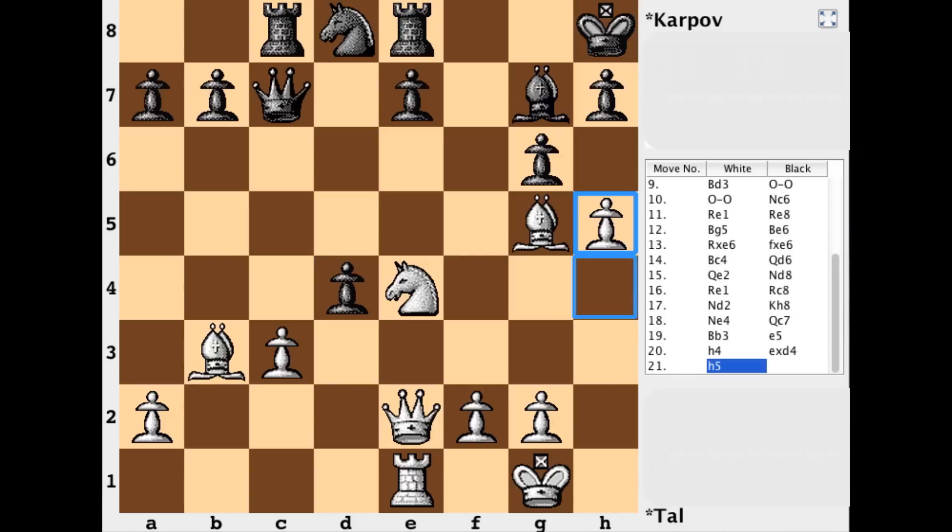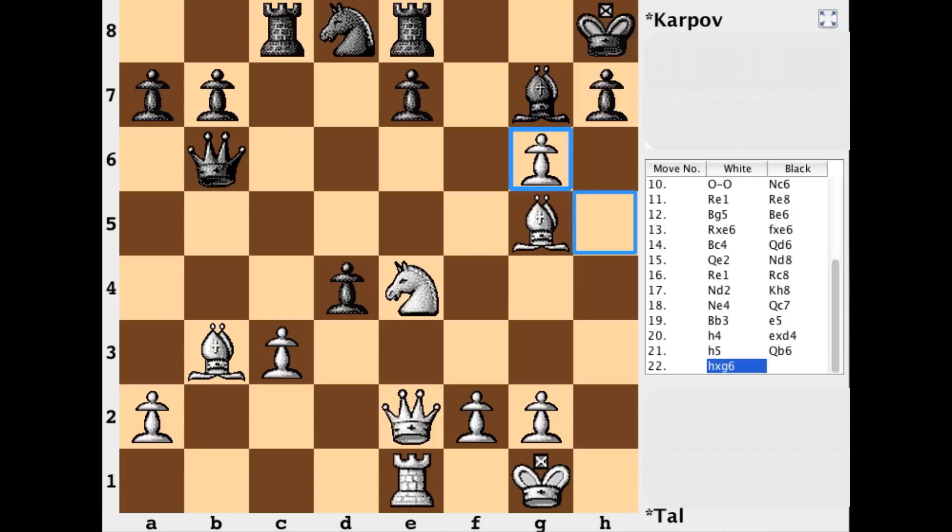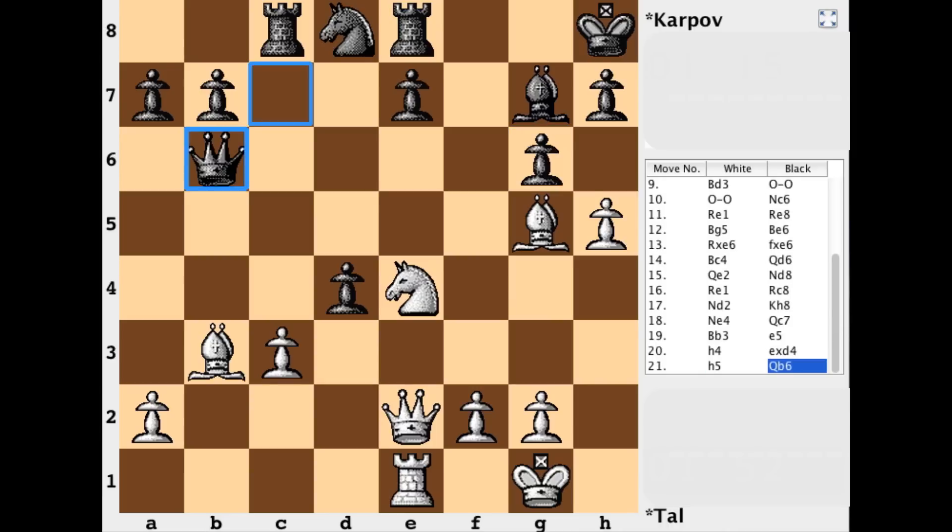Black captures on h5. No need to just be recapturing — the main aim: you do h4 to play h5, and if you're not going to be able to do both, h4 is a waste of time. So g takes h, and this is a serious error. What would have been better is queen to b6. And if there is a capture, the queen comes over to recapture and she's a very, very good defensive piece — black would be the side who's better. Queen b6 is not played though; g takes h was played, and this is a mistake, and so too is white's next move.